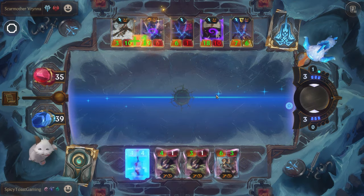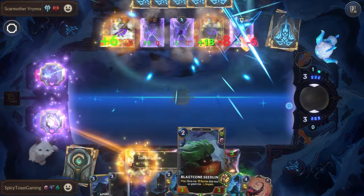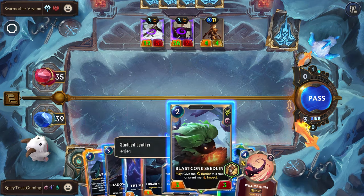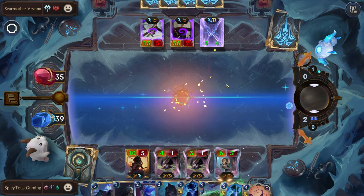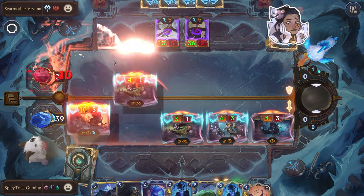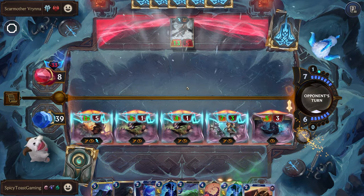It would be really nice if we had our one unit that gave us double attack right now. We could play this for the elusive, but I think let's actually just go with Crumble to kill that unit. They're pretty much out of mana, so sure, we can just try to push a little bit of extra damage. Almost able to end the game. We'll just open attack with our elusive board. GG.